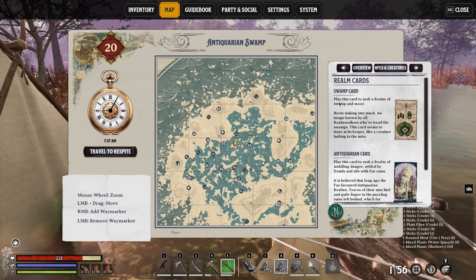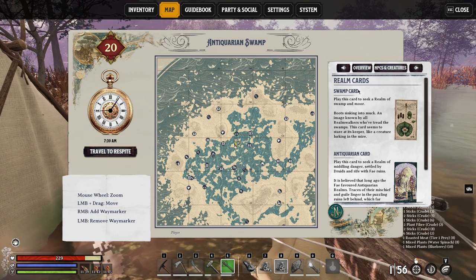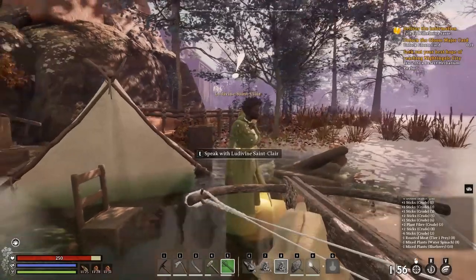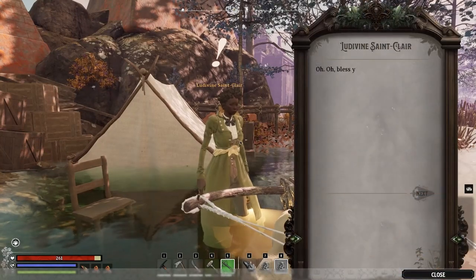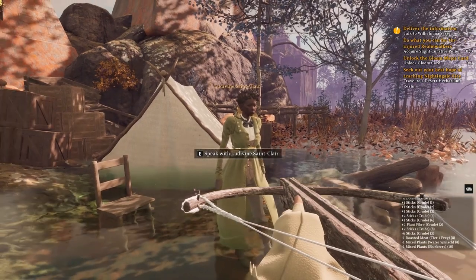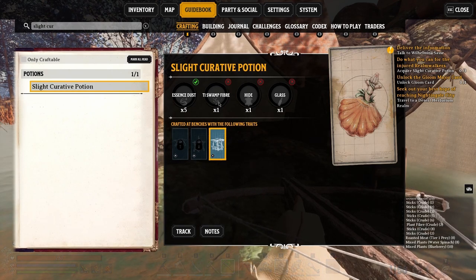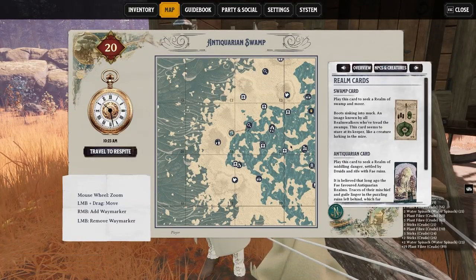Each different biome has different recipes associated with them. I was previously over at the desert antiquarian realm and got some new recipes from the essence trader. I also found an NPC here with a quest - this is the swamp antiquarian biome. She's called Ludivine Saint Claire, and her people are sick. She needs me to craft some remedies in the simple alchemical broiler using T1 swamp fiber, hide, glass, and essence dust.